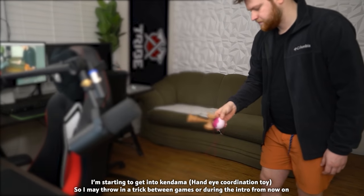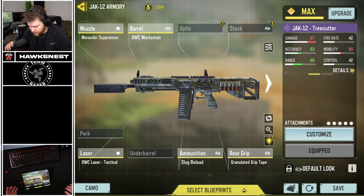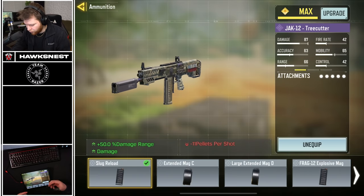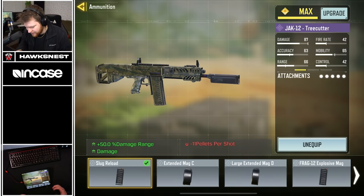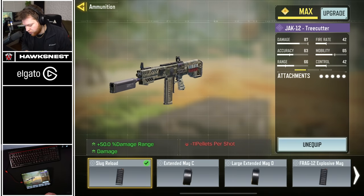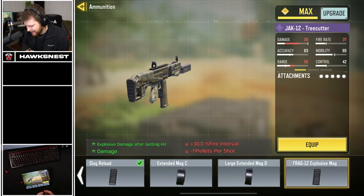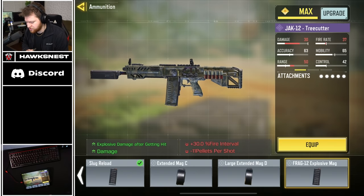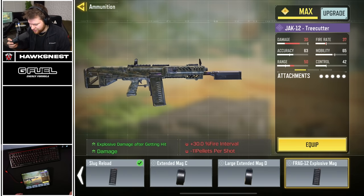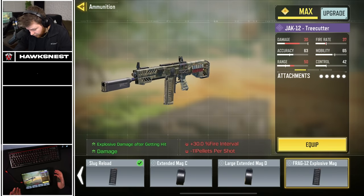I've been messing around with the Jack 12 and the different attachments, just trying to see what the different variants are of this weapon. It has three primary ways to be played: a typical shotgun that sprays pellets super fast, slugs which still shoot super fast, and the frag attachment. I've been playing around with the frag a little bit and I don't like it — maybe it works in objective modes like hardpoint or domination. Shooting cars is super broken with it from pretty far away though.